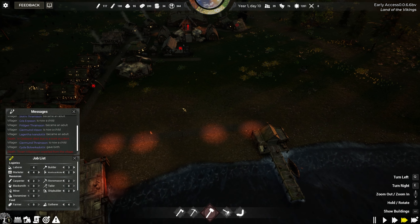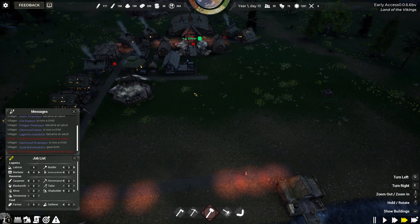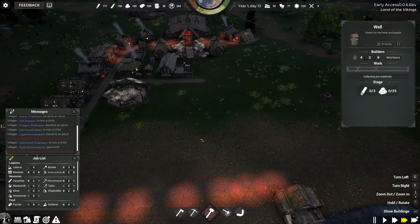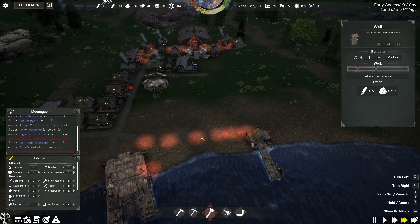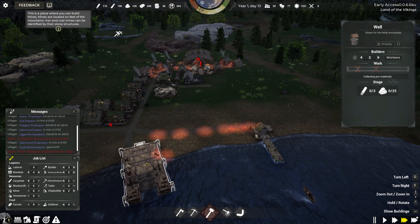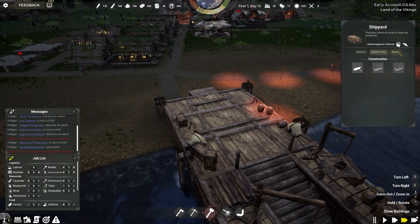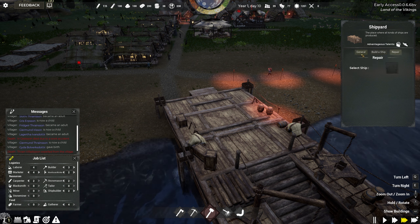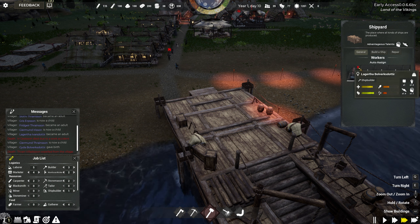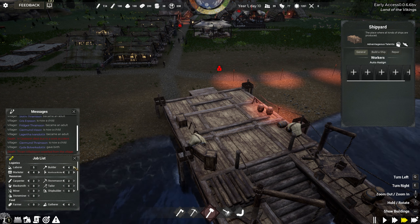Neither of them are hungry now, which is good. Cutting trees — yep. Total families: twelve. Total population: thirty-nine. Water for the fields and the people — one water well there.